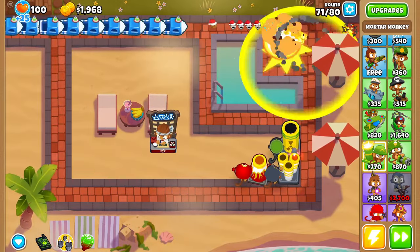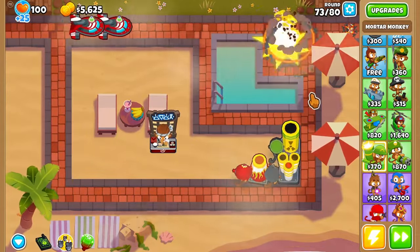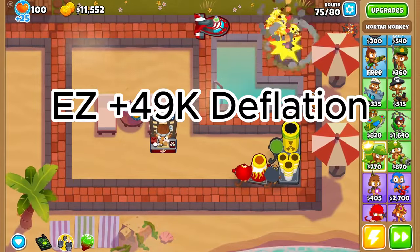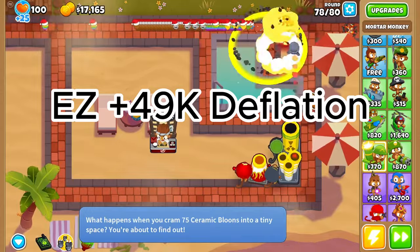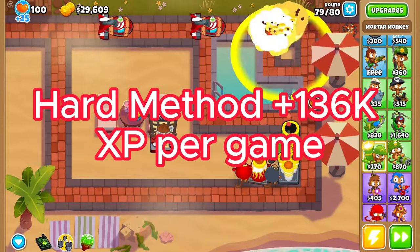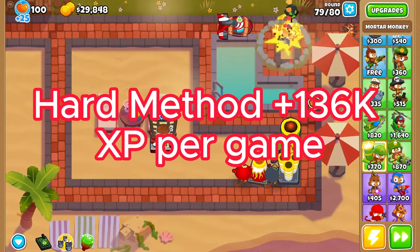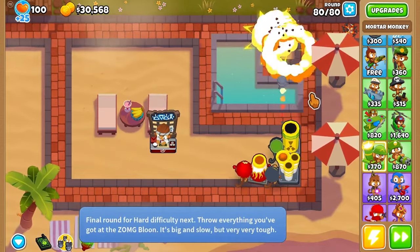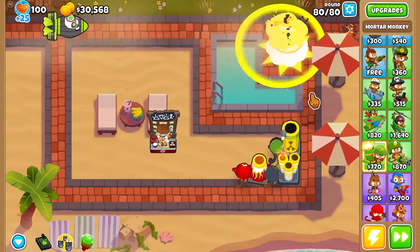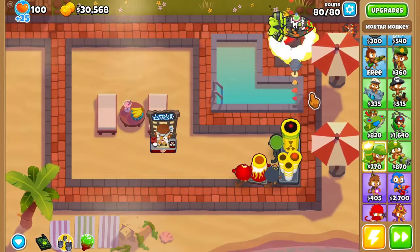It'll be around 15 minutes per game for the hard method, and it gets you a lot more XP with a little bit of an effort cost. The easy method is basically AFK and will earn you around 49,000 XP per nine-minute game playing deflation on Resort. The hard method is playing Resort on hard difficulty with three mortar setups. This will earn you 136,000 XP every 15 minutes. You choose what suits you best — let me know what other XP farms you'd like to see in the comments.